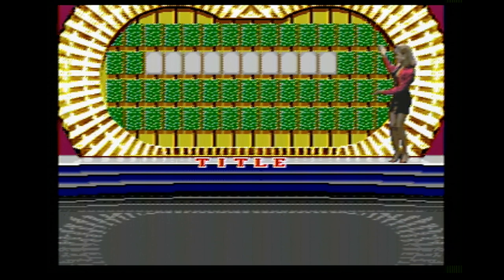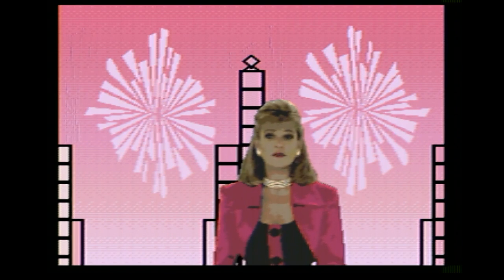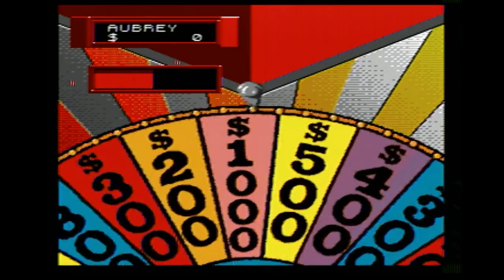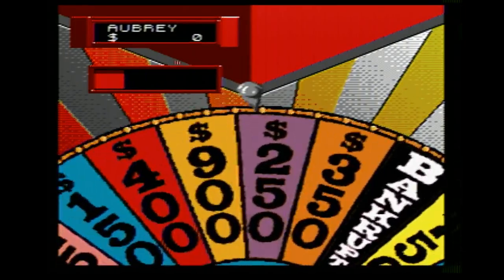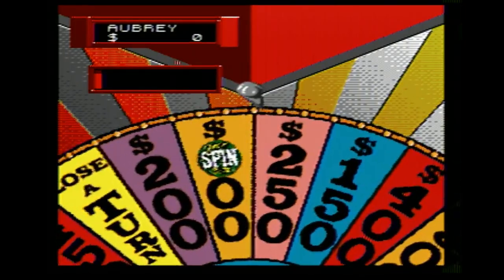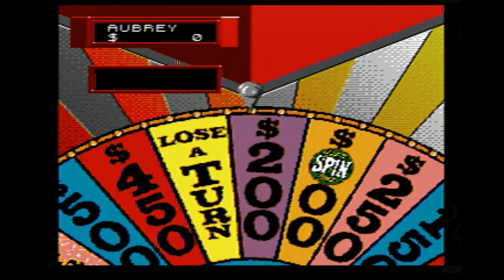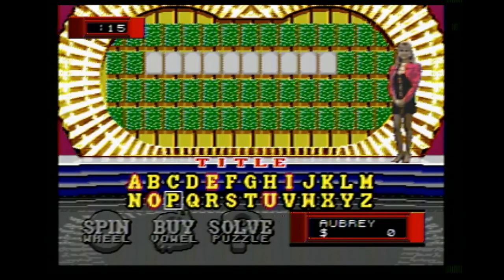Let's get going with our first puzzle. The category is a one-word title with ten letters. We'll start with player one. $200 — let's see if we can find an R. There are no R's, so it's over to Manic.